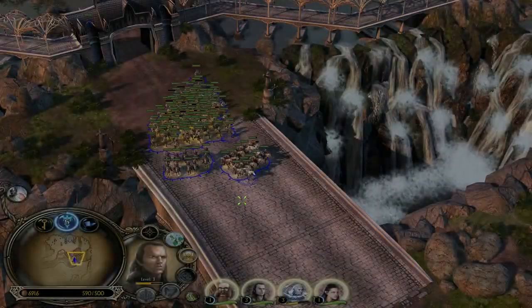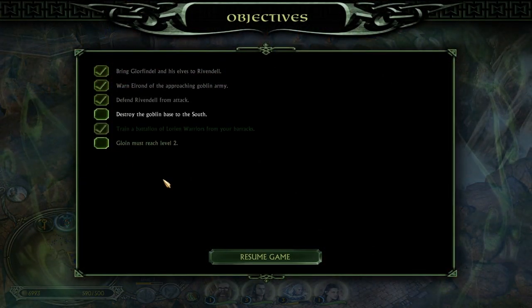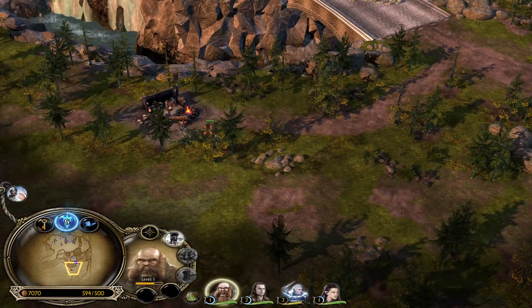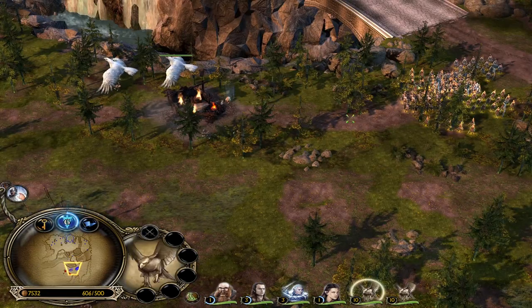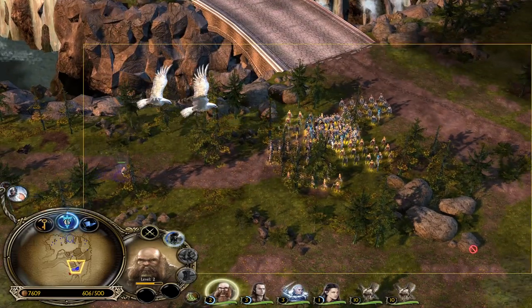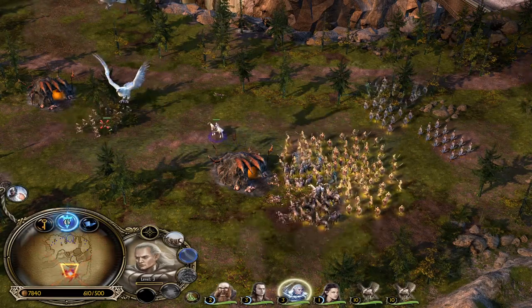Gloin must reach level two — is this an optional task? Maybe I'll use Gloin to kill some of these units. Oh wow, eagles — nice! Gloin has reached level two. Now let's attack the enemy base. Glorfindel can use his Blade of Purity.